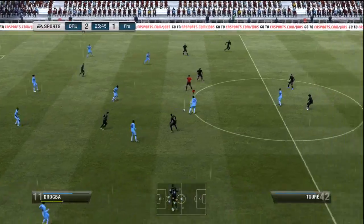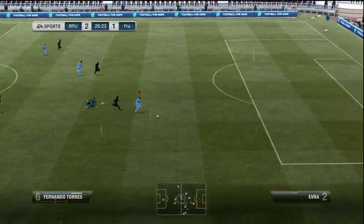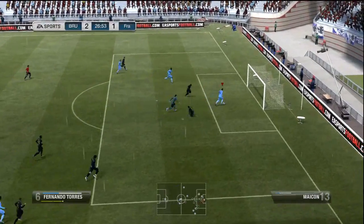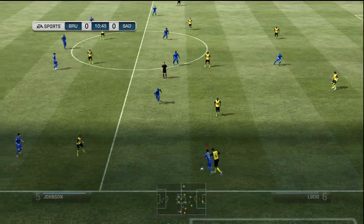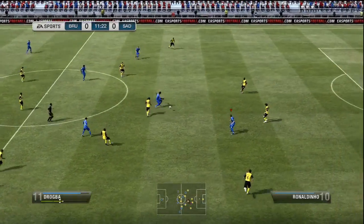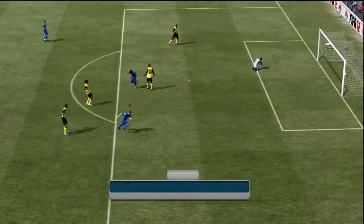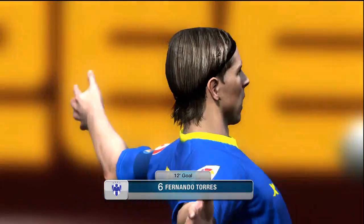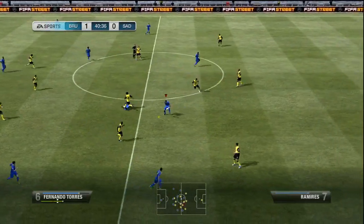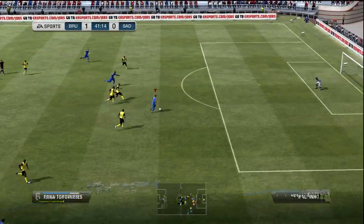That's probably the biggest increase between his 87 and 88 rated version, and that's essentially what you're paying the extra coinage for. There, Torres just takes it around the keeper with his pace, and I decided I was feeling a bit saucy, feeling a bit cheeky, and did an RBA pass into the back of the net. For those of you not exactly sure what I mean by RBA, that's simply just a fancy flick pass — you just have to make sure no one else is around you. And there, that's an example of his weak foot abilities. He's got four-star weak foot and he was just putting that away from just outside the box with his left foot.